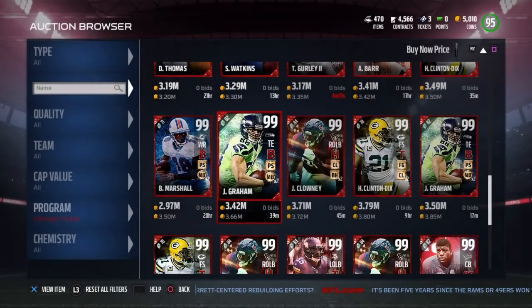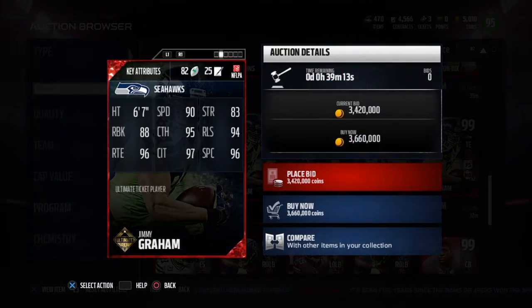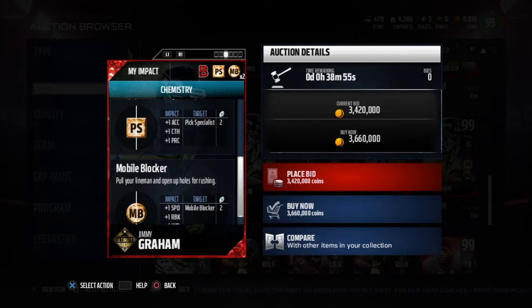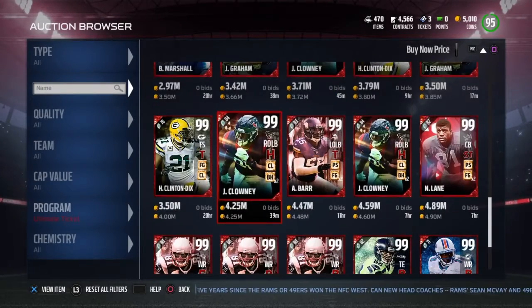Also we have a 99 Jimmy Graham — great chemistries. 90 speed, 6 foot 7, 83 strength, 88 run block, 95 catch, 95 release, 96 spec catch in clutch, 97 catching in traffic, and 96 route runner. Battle Ready, Pick Specialist, Mobile Blocker — that's what you'll mainly see out of these guys with chemistries.